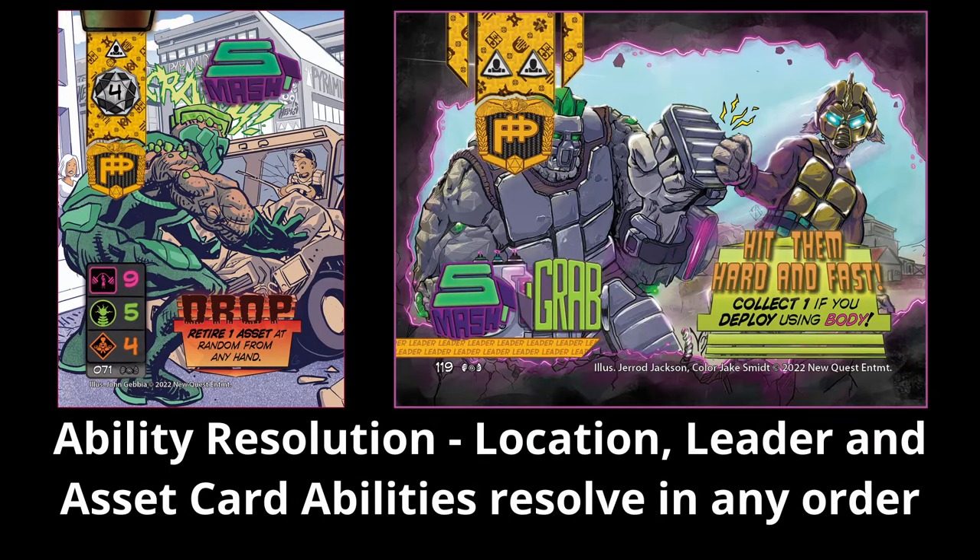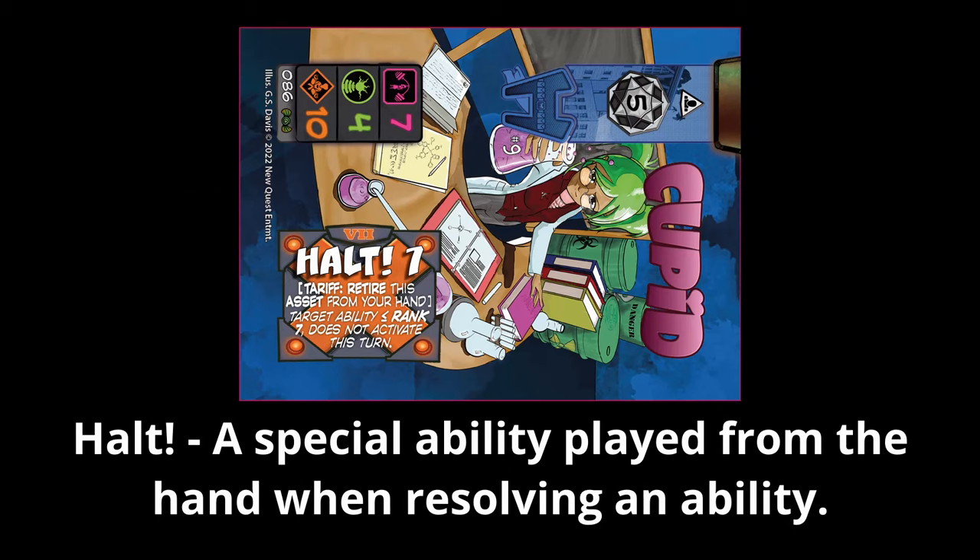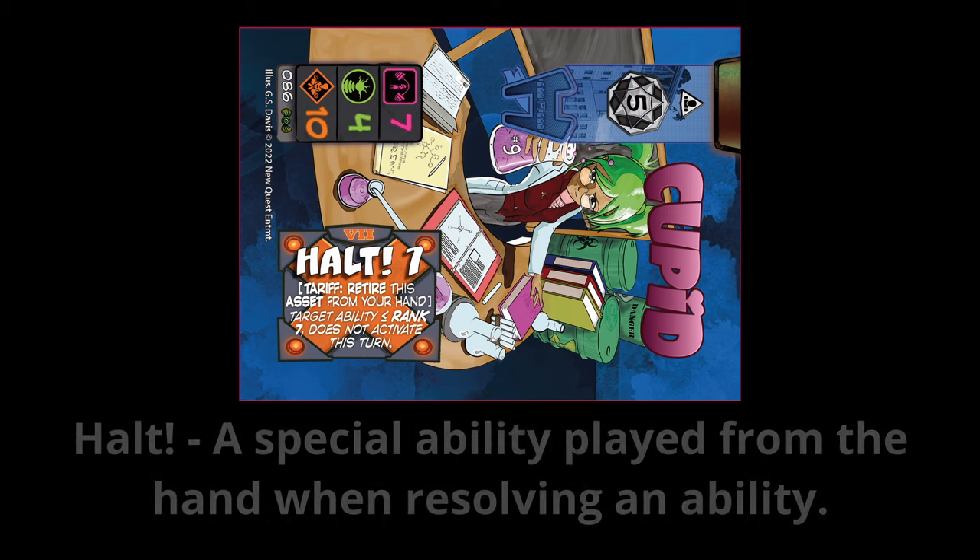After playing the card, you're going to resolve any effects in any order. There are three different types of effects that can occur: a location effect, a leader effect, and the played card's effect. Specifically for the asset cards, halts are counter spells that can stop resolving those effects and can counter cards up to the rank of the halt. They don't stop the card from being played, but they can stop the power of the card being played. Using a halt card sends it to the discard pile known as the retirement pile.